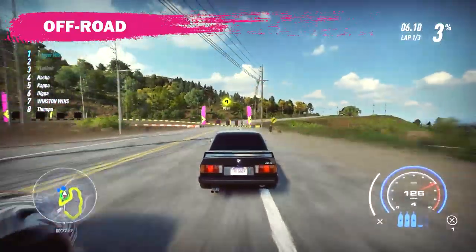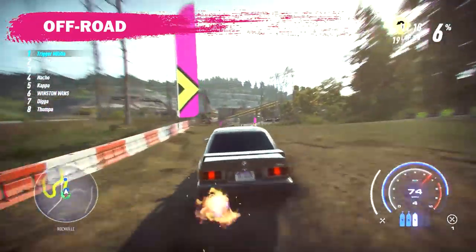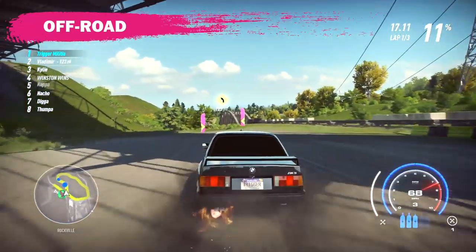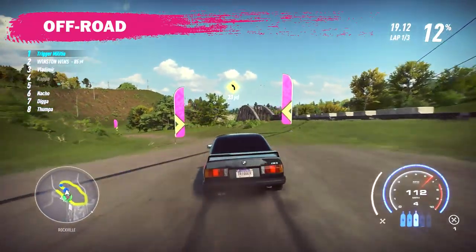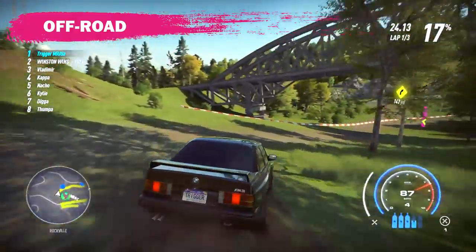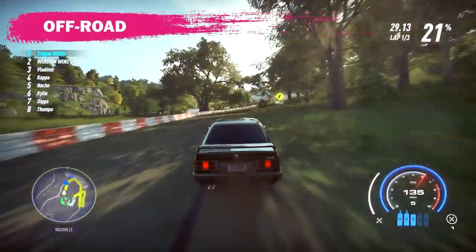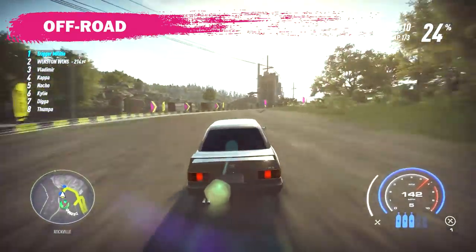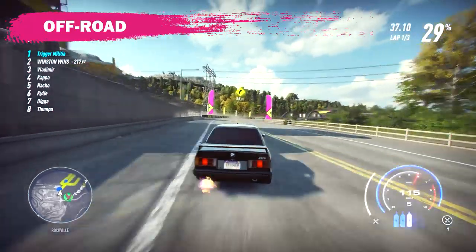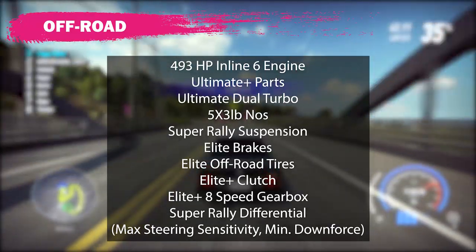For dirt, I tested this car with the same setup as my other dirt builds, and this car absolutely killed it. It ran a 151.4 on HTV2 and a 314.2 on Rumble, giving it a combined time of 505.6. This is the third-fastest combined time I've recorded, which was honestly so unexpected. I thought maybe this car would be middle-of-the-pack off-road at best, but it blew away my expectations. It's still a few seconds behind the RSR and MX-5, but it is really fast on the dirt.